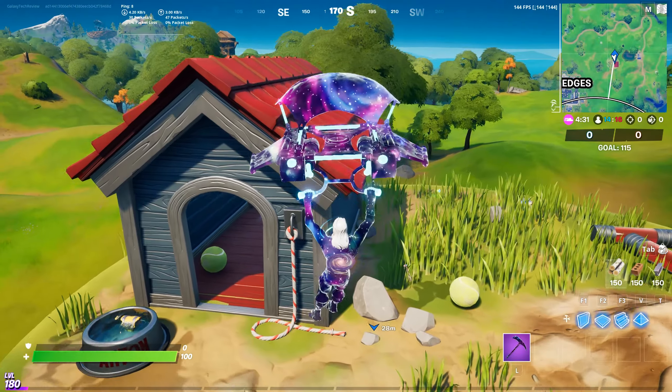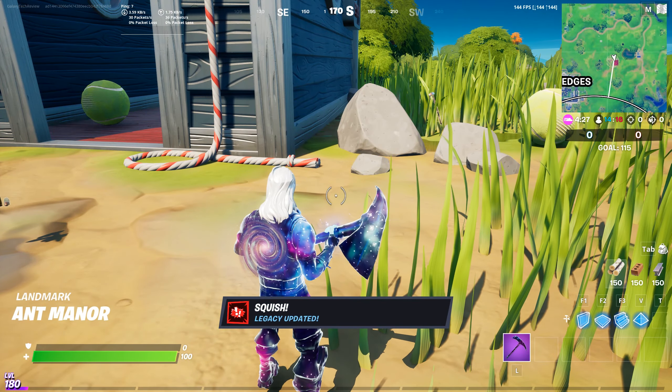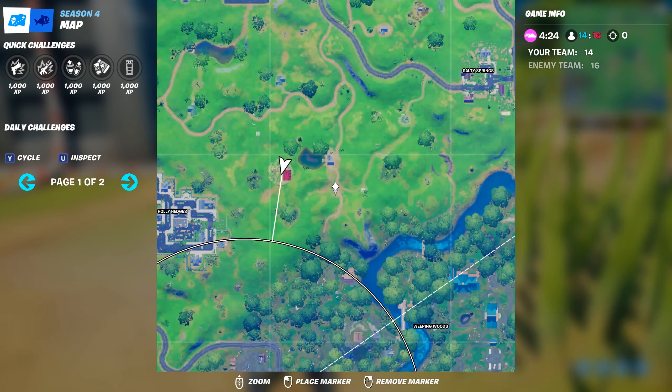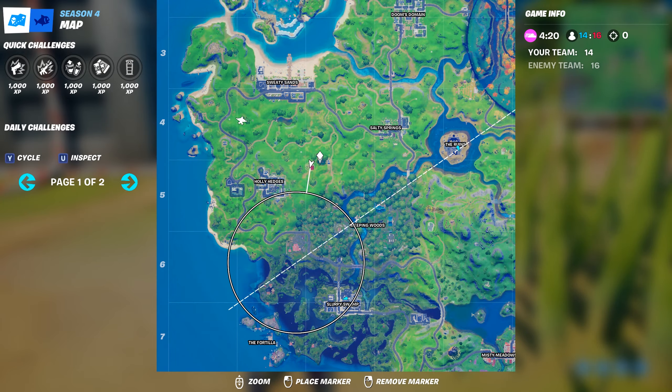Landing here from the Battle Bus, you're going to get the Squish Legacy. Inside the little doghouse — or ant house, whatever you want to call it — is a gold XP coin that you probably saw while I was landing.